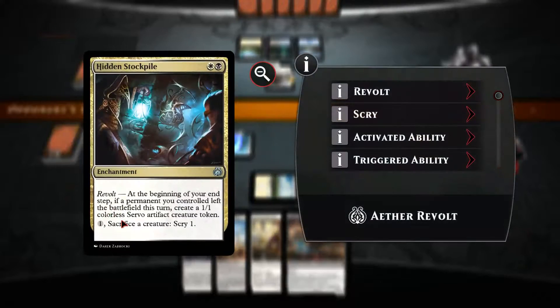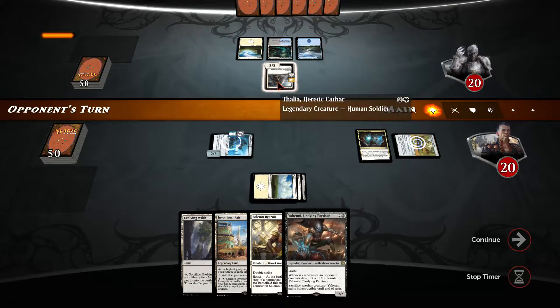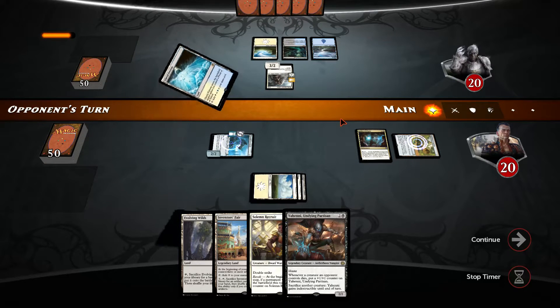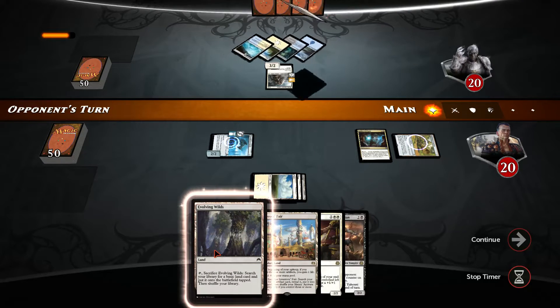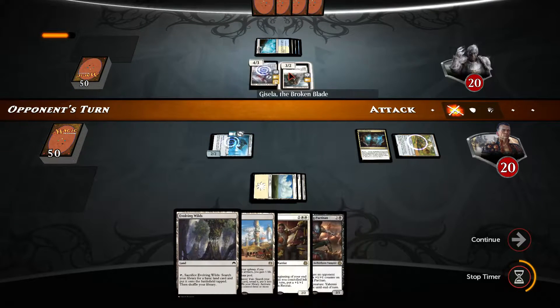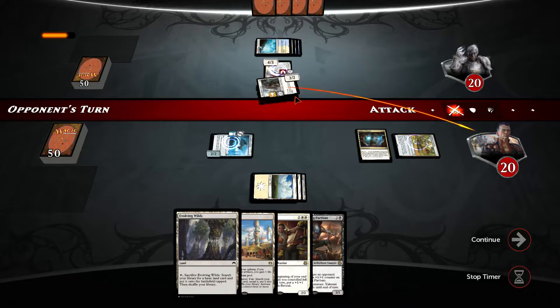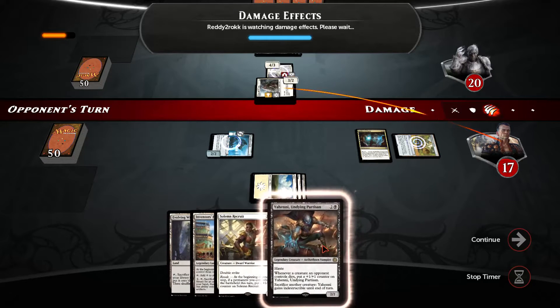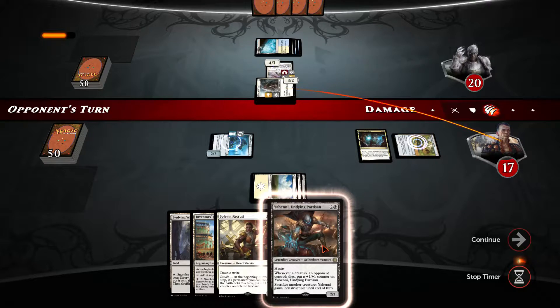All our servo tokens enter tapped as long as Thalia is there, and the opponent is using counterspell colors so we have to be very careful. I think we are going to lose this unless we draw removal soon — it's over. This one has haste but it's not going to do much for us.